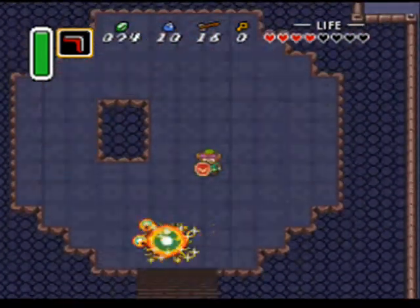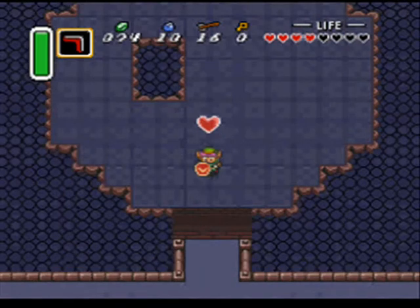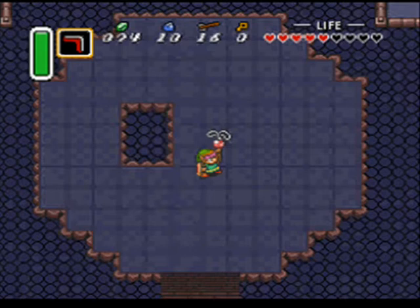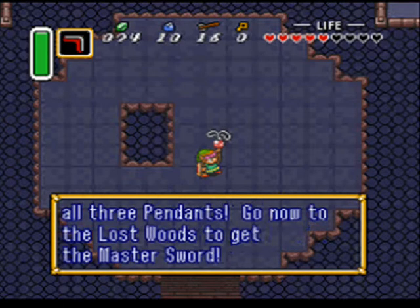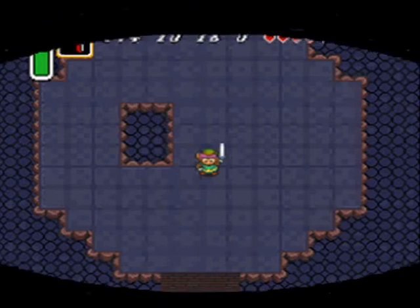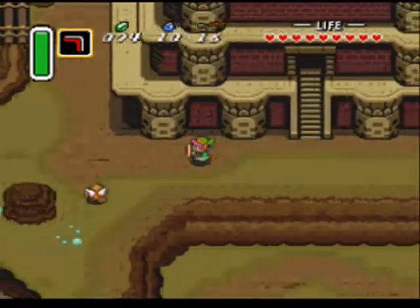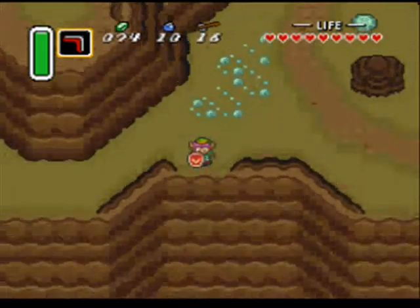There we go — watch him explode! That'd be so cool if I died and I actually exploded. This ain't Mega Man X. Yes! I got the pendant! Not courage — that's the first one, I think. Is it wisdom? This is power. Wisdom. You got some jewelry. All right, now we get Zelda. What a good game — actually, a great game. Excellent. Masterpiece. Super Nintendo best all the time.